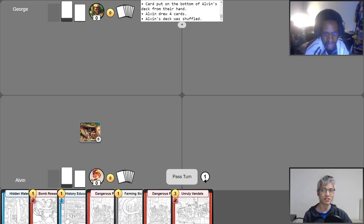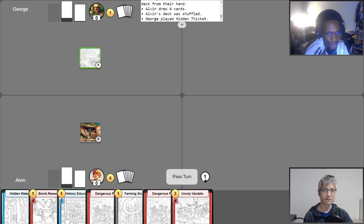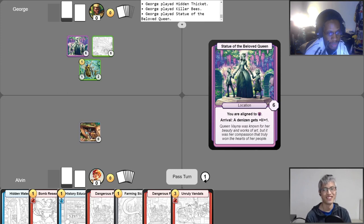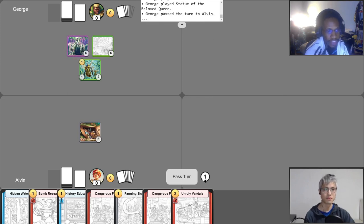That's it for the intros. Mulligans have been completed — let's begin the game. We'll start with a Hidden Thicket, and let's put down a Killer Bees. But that's not all — a Statue of the Beloved Queen! I use my Statue of the Beloved Queen to give my Killer Bees plus one, and I pass my turn to Alvin.